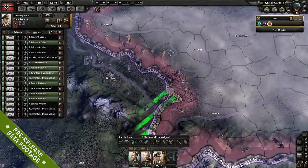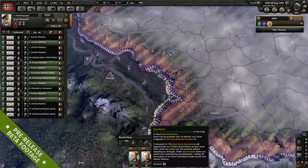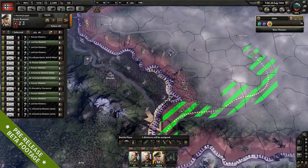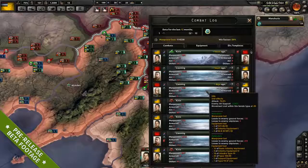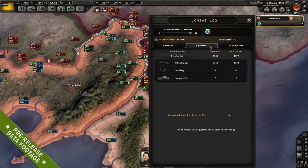Hearts of Iron is at its core a game about war, so we have two features to help with that experience. One is a new spearhead command that makes it easier to do encirclements, and we also have a new combat log that gives you a detailed rundown on equipment losses, attrition, losses to aircraft — lots of statistics to give you much more to go on when making your decisions.